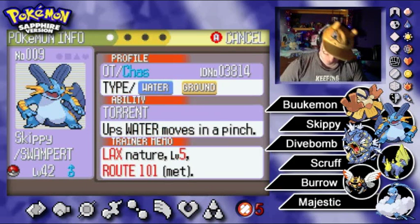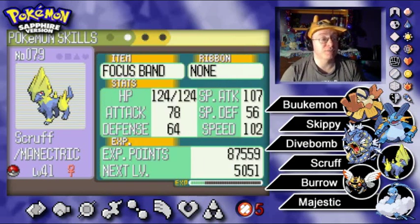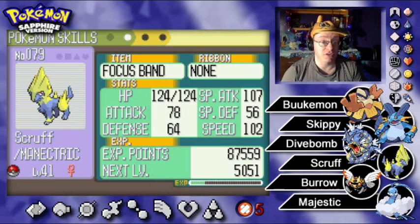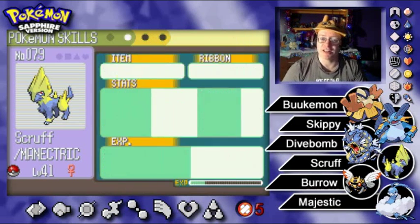Next on the team, Scruff the Manectric at level 41 with Static ability. Relaxed nature, upping defense while lowering speed. She has a whopping 107 special attack, our highest on the team, and speed is very nice at 102. She has the Focus Band because her defenses are pretty bad — she might survive a knockout with it. Shockwave, Bite, Thunderwave, and Flash is the moveset.